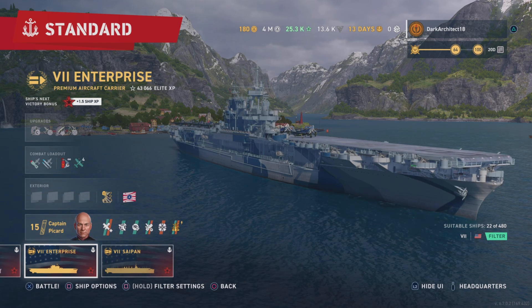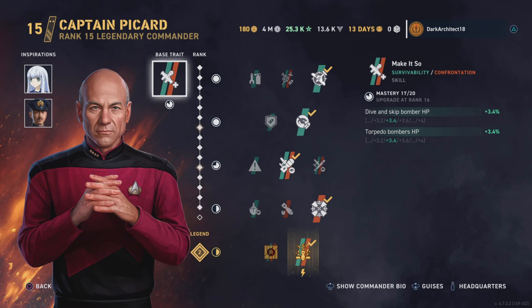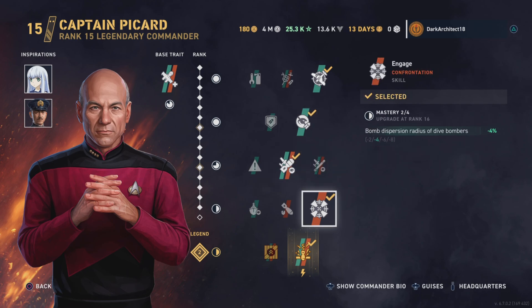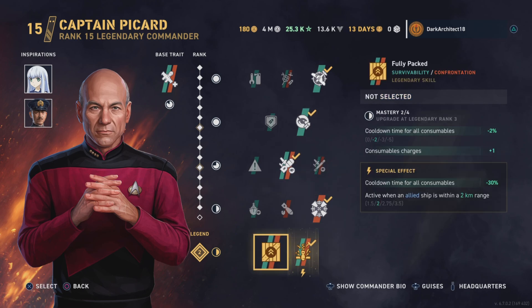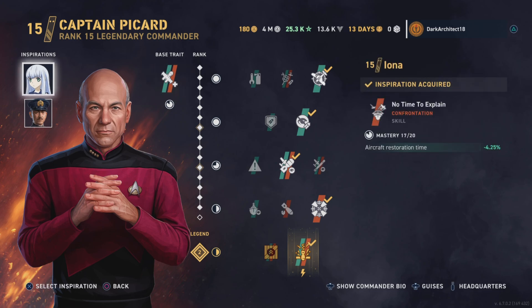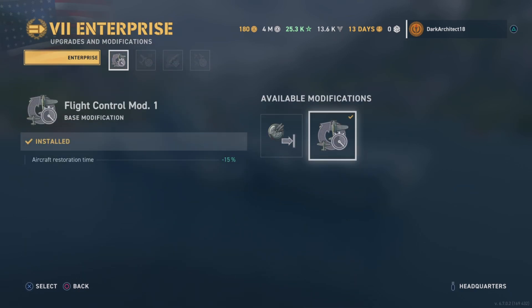First up is the commander. We have Captain Picard. For our skills we have No Fly Zone, Dark Silhouette, Out of Sight, Engage, Corkscrew, and Make It So. Our inspirations are Iona and Rhizo Tanaka, so we have more torpedo damage and also reduced aircraft restoration time.